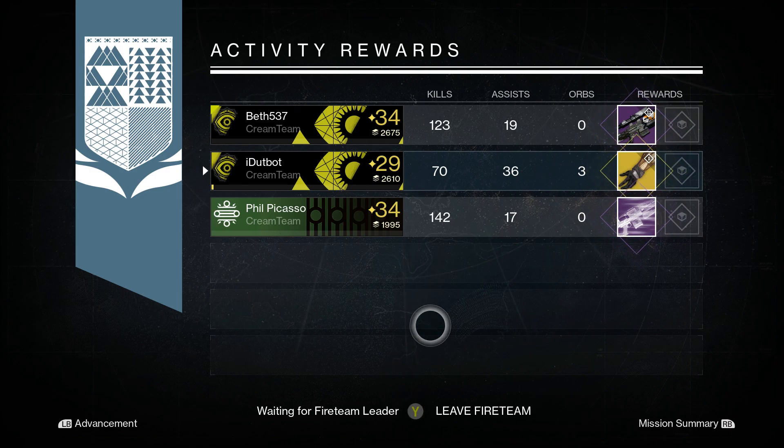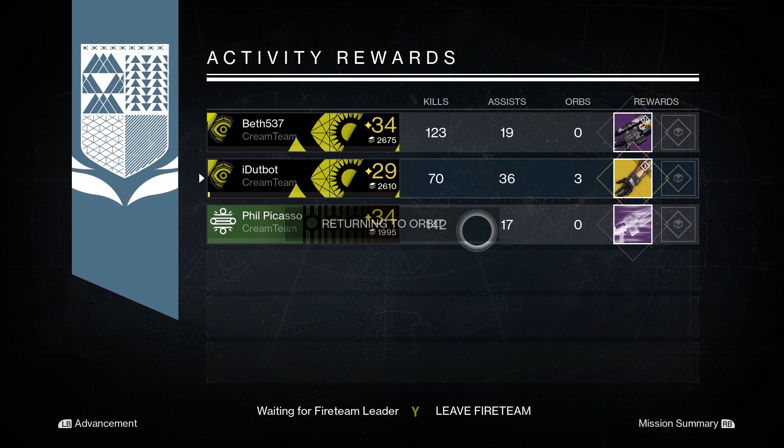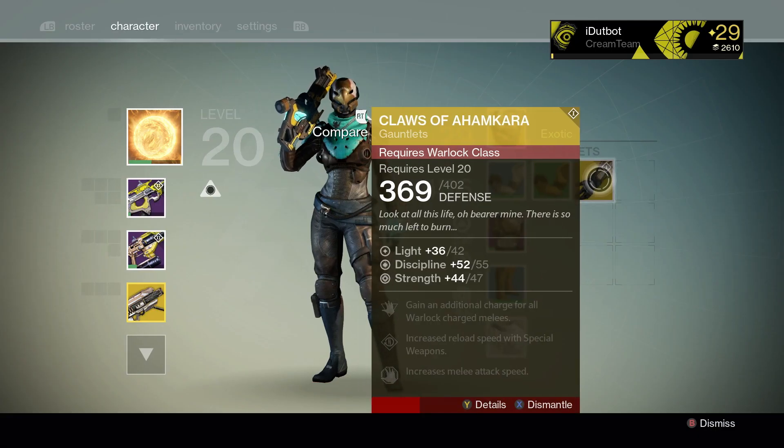Unfortunately, I already have like four of these, and the stat roll on them is not really that good, so I'm going to go ahead and turn the arms into an exotic shard.